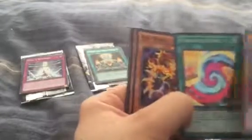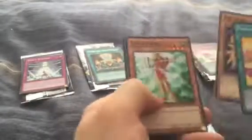Pack number 5 — halfway done. For this pack we got Cypher Twin Raptor, another holo — Pendulum Fusion, Red Warg, Etienne Cyber, and Rank Up Magic Cypher Ascension. Not bad.